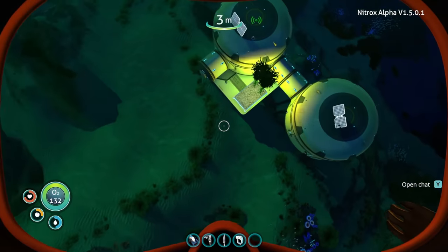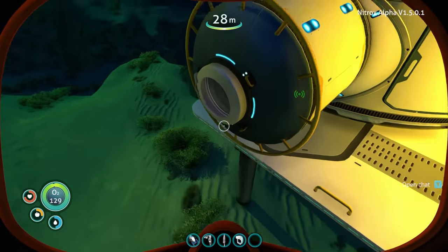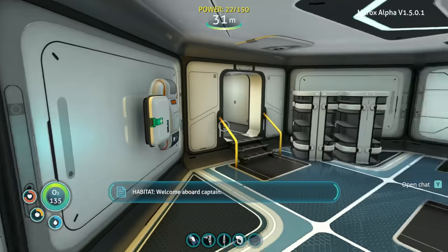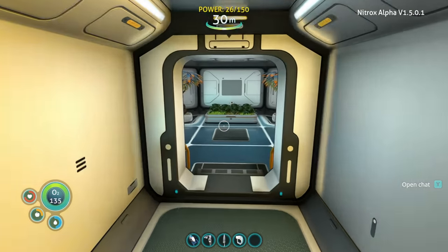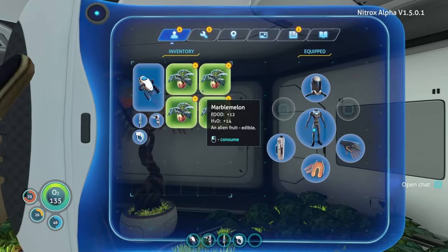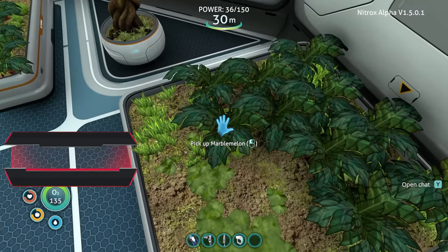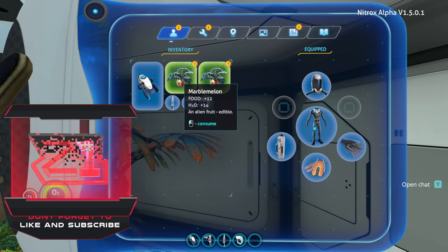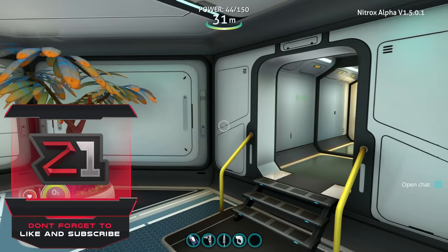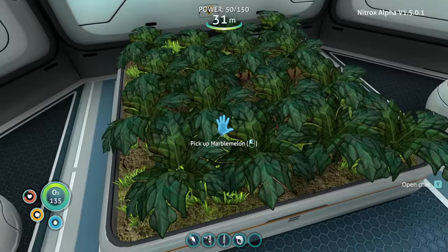What's going on everybody, Z here, welcome back to some more Subnautica with Miss Z — the multiplayer expedition we're going on. Today we've got to go fix the Aurora because we have radiation everywhere; it's super horrible, terrible, awful disaster, we don't like it. Miss Z's link is down below so if you want to watch her side of the shenanigans you can do that as well.